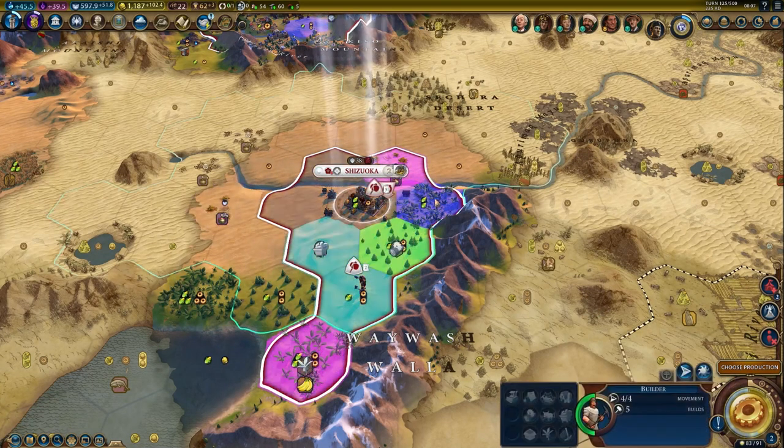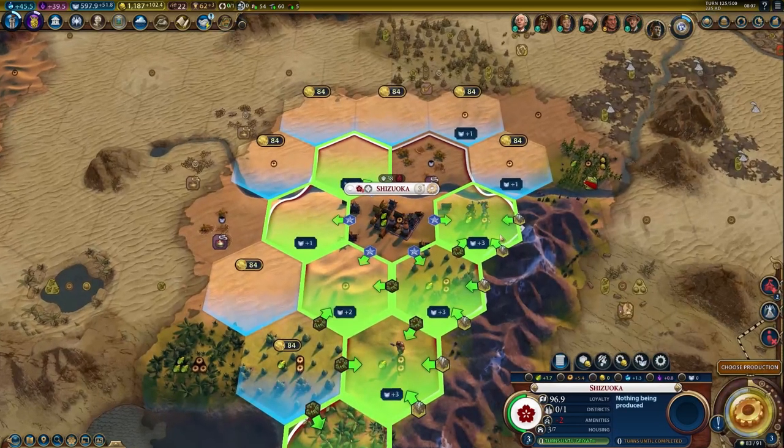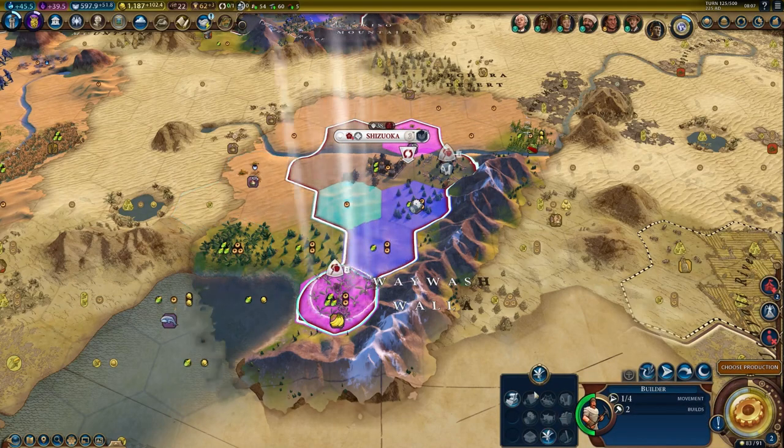Let's chop more. We have a population of 3. Now we can go ahead and build that nice holy site. I want to chop more to reach population 4.